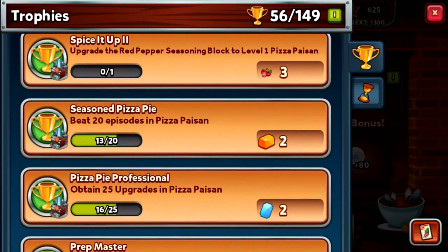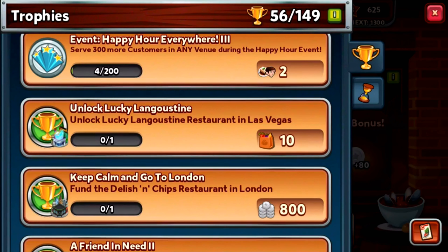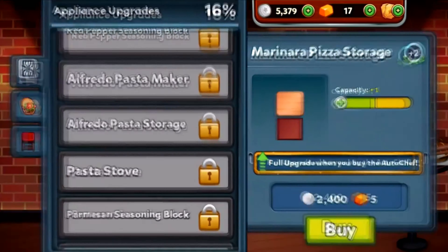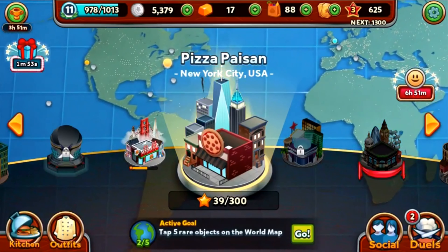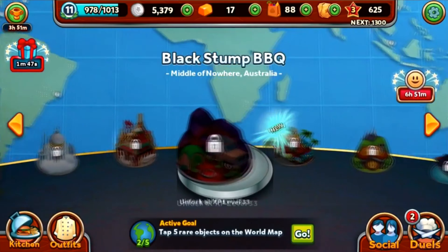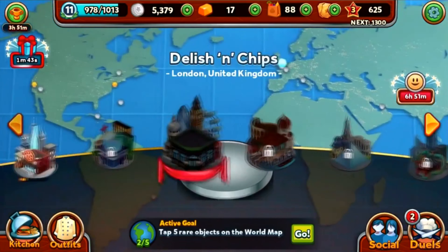The red pepper seasoning block is next to upgrade — we'll get three tomatoes if we do that. We just need another 196 customers to serve and then we'll get four shepherd's pies. We don't see anything recommended for upgrade right now. Let's go back to the hub world to see if we can tap any more rare items.